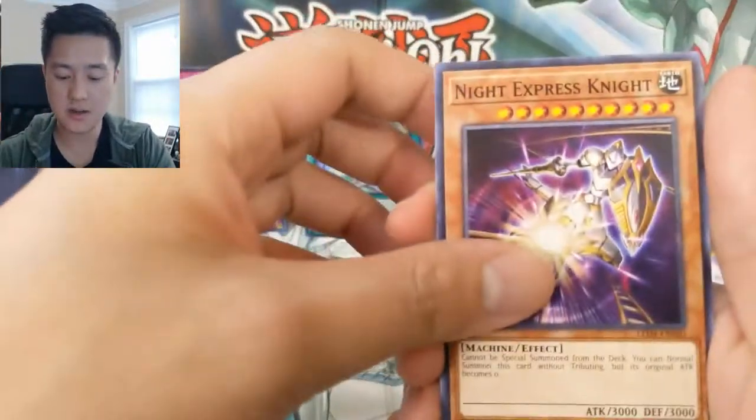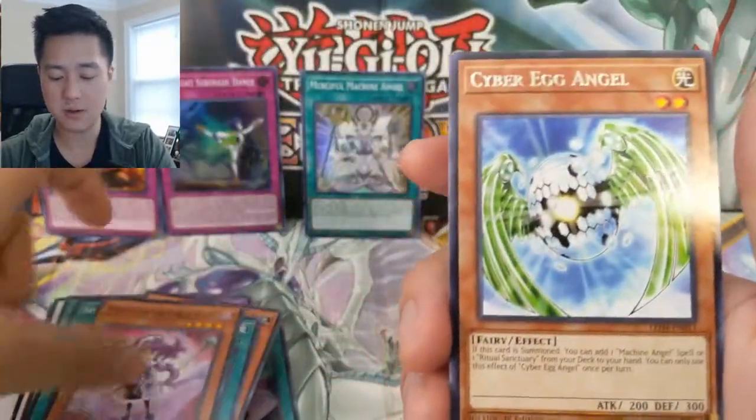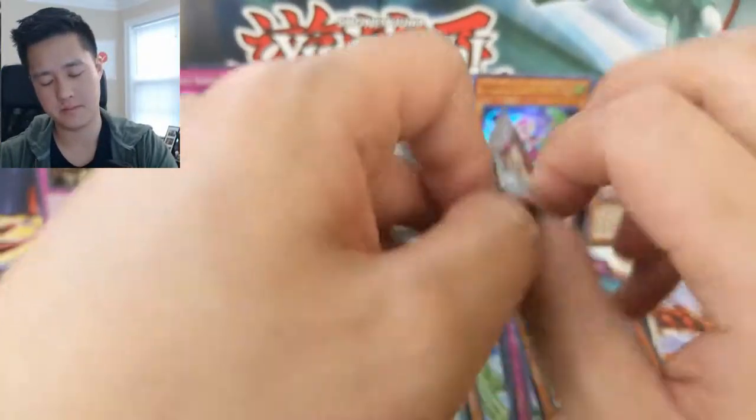Luna Light Leo Dancer, Knight Express Knight, Ritual Sanctuary, Witch of the Black Rose, and then a Cyber Egg Angel. This is probably like our playset at that point. All right, we do get two packs left for this opening.